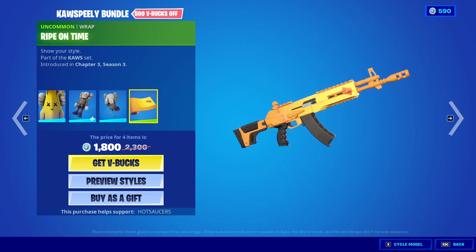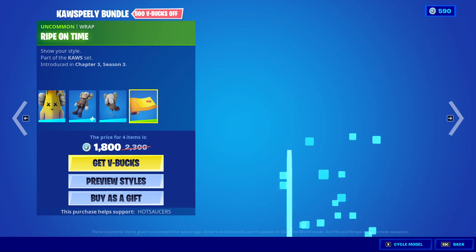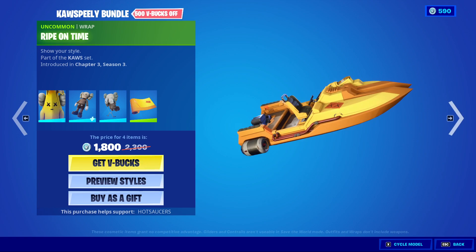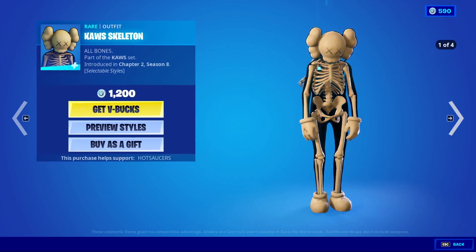And the Ripe on Time wrap, which is very colourful — bright yellow and orange. Looks quite nice. Very cool, and for 1800 V-Bucks seems pretty good value. Cause Peely can be got with the back bling, Far From Home glider, and Ripe on Time wrap, all available separately.